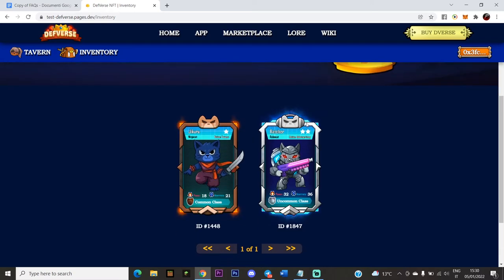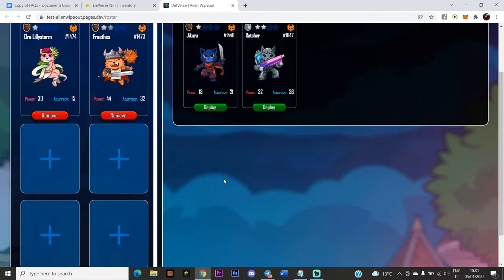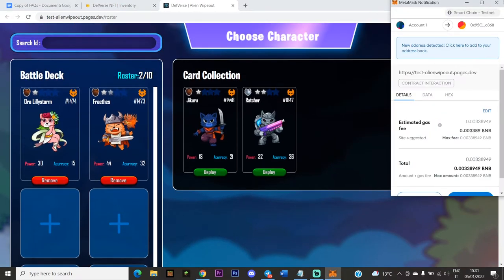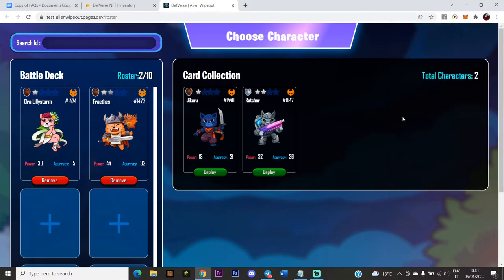Now we're on the Roster page. Basically this is like your deck of cards. To use a card you minted or got from character packs, you need to add it to a deck. For example, I have Aura Lily Storm and Frey Therese here. If I want to add Ratcher, I click Deploy. A MetaMask notification will appear — confirm it. There is also a gas fee for deploying a card to the battle deck.